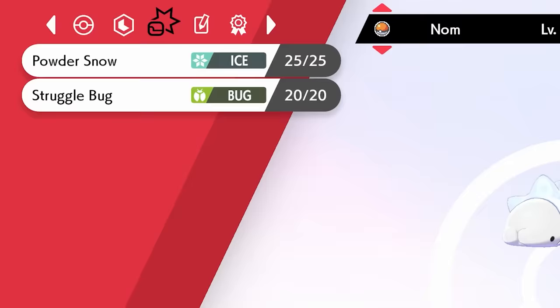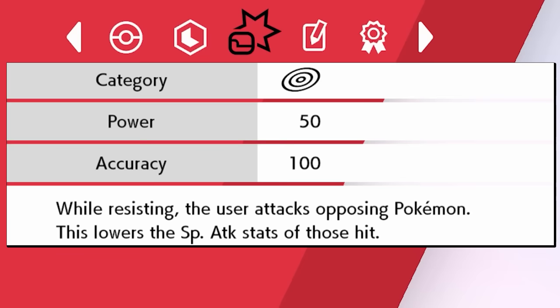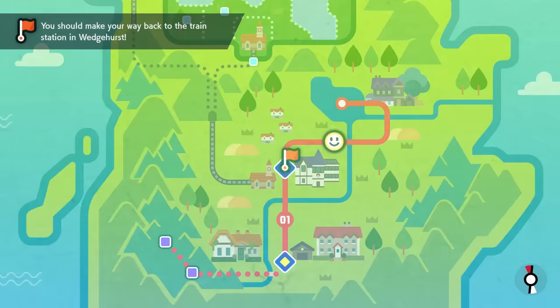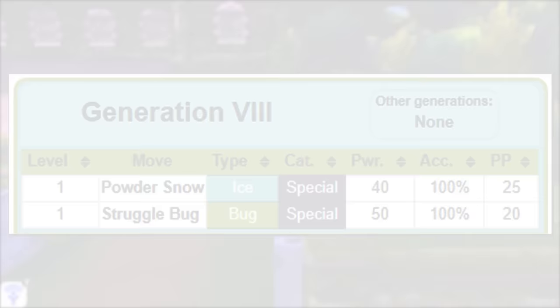Looking at Snom's moves, it knows Powder Snow, a decent special attacking ice move with only 40 base power, and Struggle Bug, a 50 base power special bug attack whose bonus effect always lowers the opponent's special attack by one stage. Not awful moves for a level 1 Pokemon, but those are the only moves Snom learns by leveling up throughout the whole game.